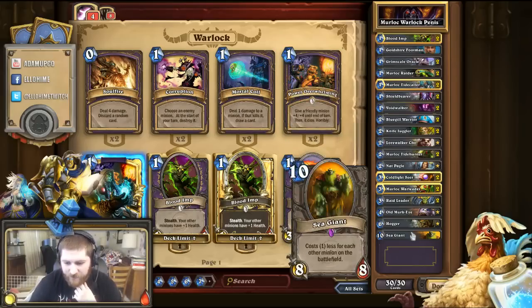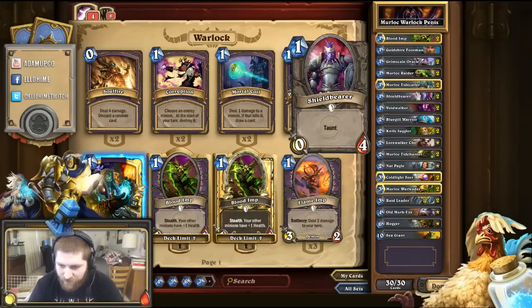The last card is Sea Giant. It seems like a 10-cost card at 8/8, but Sea Giant costs 1 less mana for each other minion on the battlefield — and that includes their board as well. So let's say you have 6 minions out and they have 3 — this is going to be a 1-cost card for an 8/8. It's a no-brainer and a great card. So that covers all the cards in the deck.